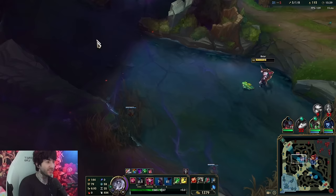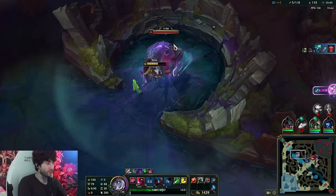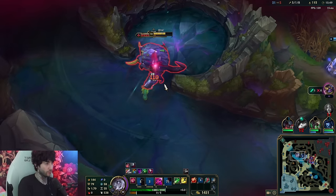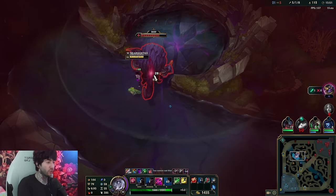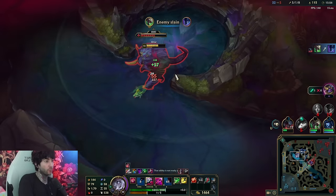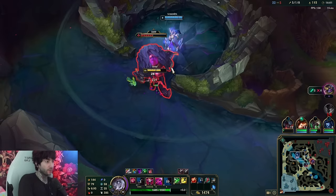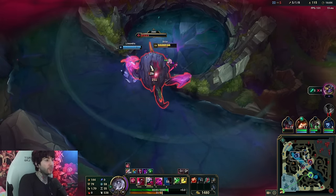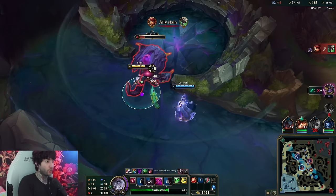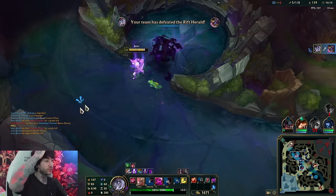Bruiser Briar just seems so broken. Even lethality though - you could go Umbral Glaive or the new Hydra - it's actually very broken too. The new Herald is very broken but it only spawns once and it spawns later, but it's even more powerful. Dragons don't really matter. I think it's just very good to play for top-side objectives. You don't want the enemy team to get six or five void grubs - if they do you're kind of screwed.